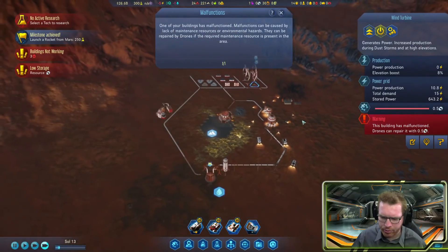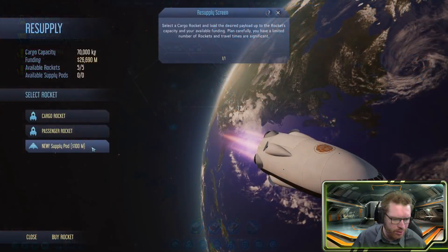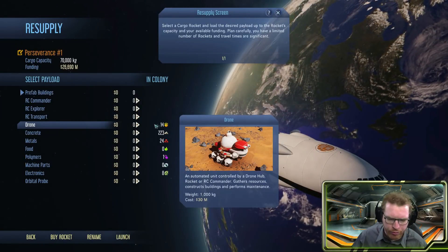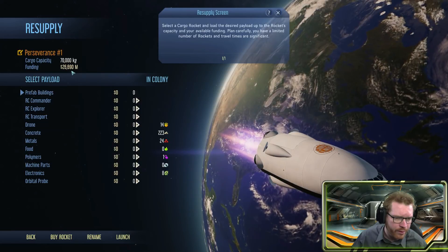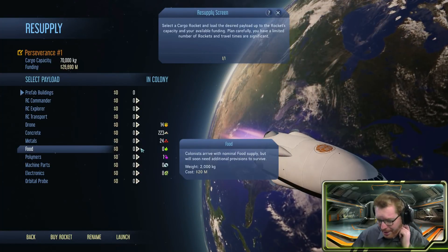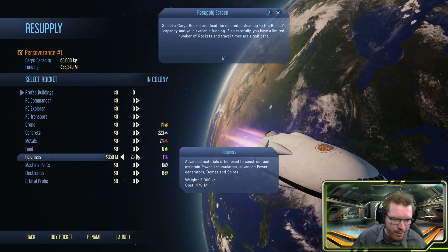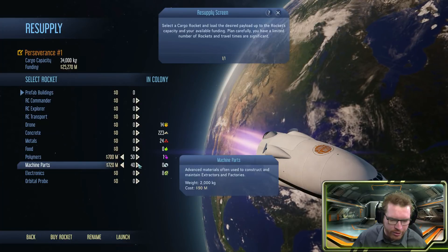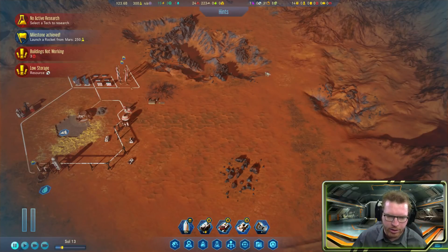Now is a good time to order a resupply rocket from Earth. We'll get a cargo rocket — we have about 26 billion budget, so that's plenty. We'll take 50 polymers and some mechanical parts as well. A flight is now in progress with all our new materials on the way.